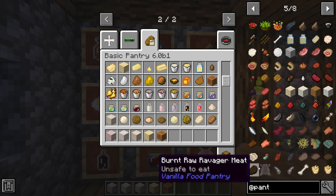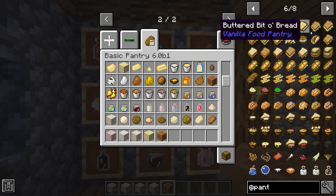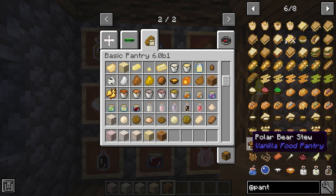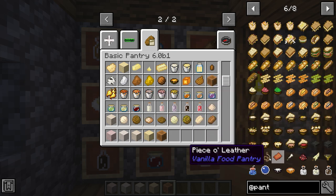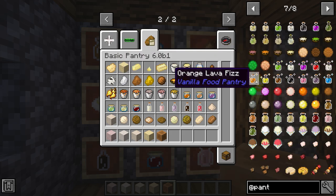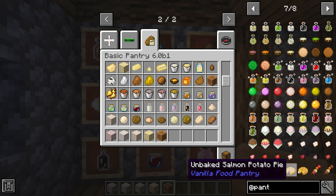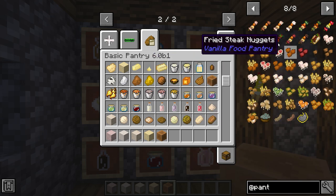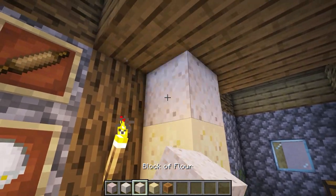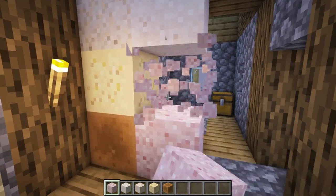Here are some of the foods that it adds that you use all the ingredients for, and they restore quite a lot of hunger. We have different potatoes, fries, sandwiches, stews, even jello. And we've got drinks such as fizz, juice and icies, snow cones, kebab, and then other types of meals. There are so many different items and here are some of the blocks which are basically ingredients but they can be turned into blocks.